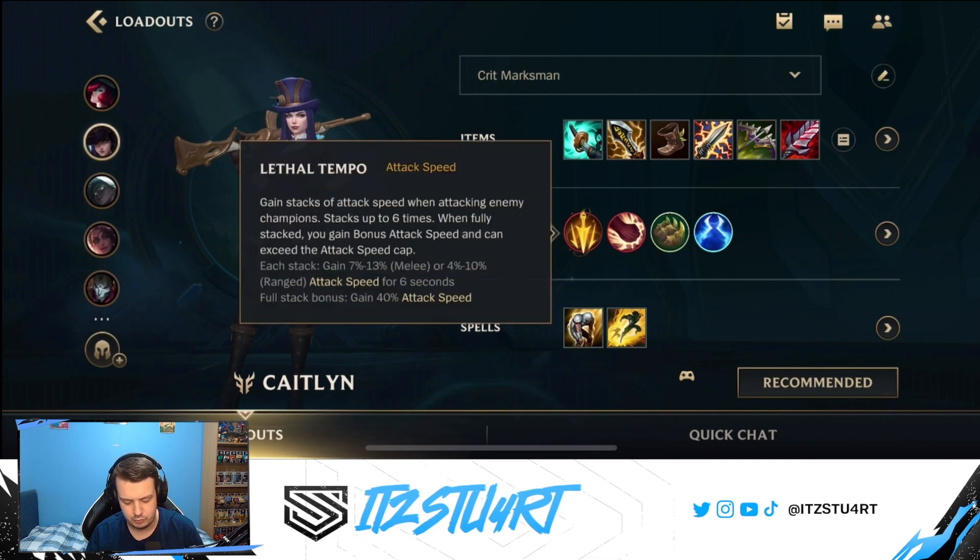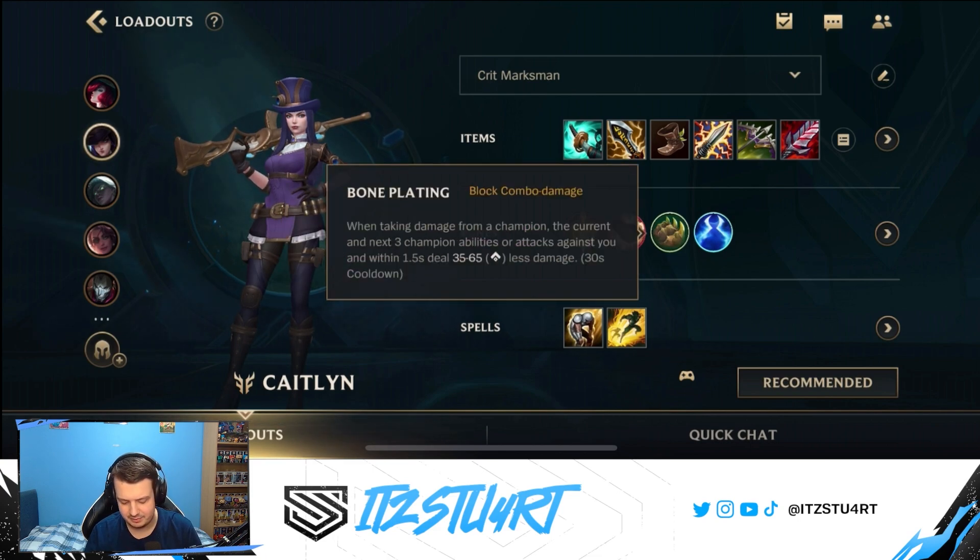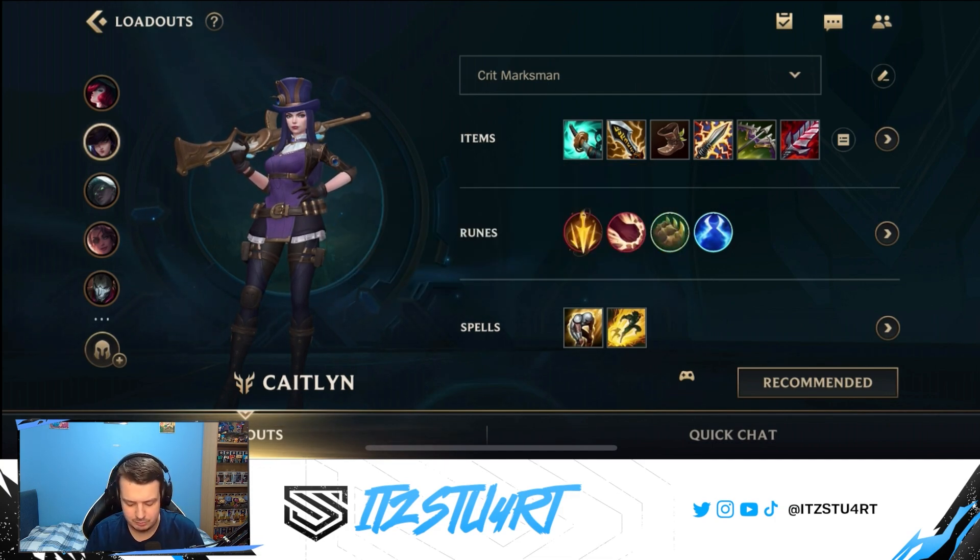Lethal Tempo is still the best rune because we auto attack a lot with Caitlyn - we stack up Lethal Tempo very, very quickly, which means we get more attack speed and can exceed the attack speed cap. Brutal I already mentioned. Bone Plating is still the go-to resolve rune for most AD carries right now because of how well it blocks damage during the lane phase, but also in the mid and late game against Bruisers and Assassins. And then Nimbus Cloak as well, so when we're using Flash and Exhaust we get a little bit of extra movement speed.